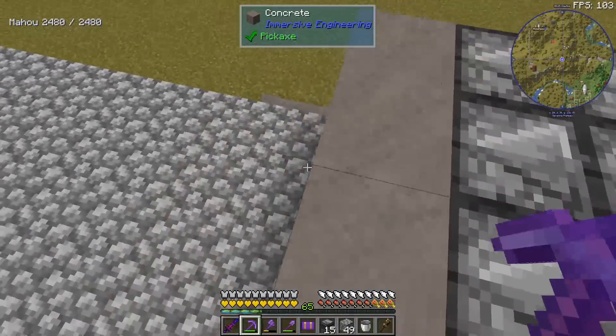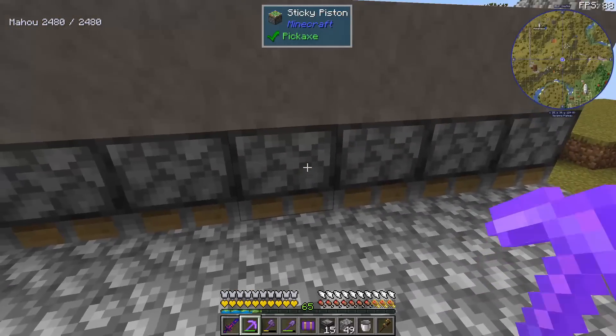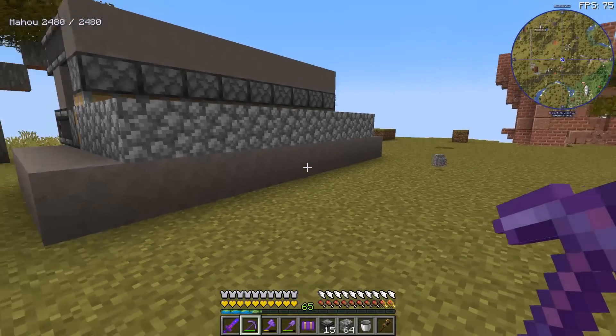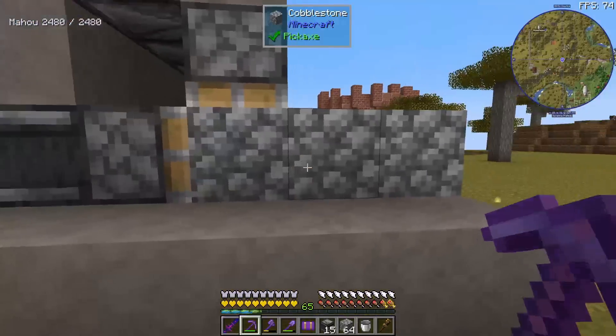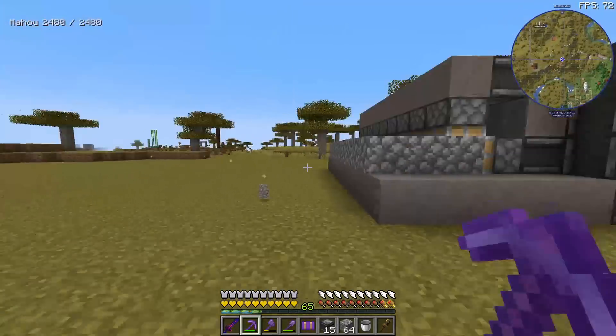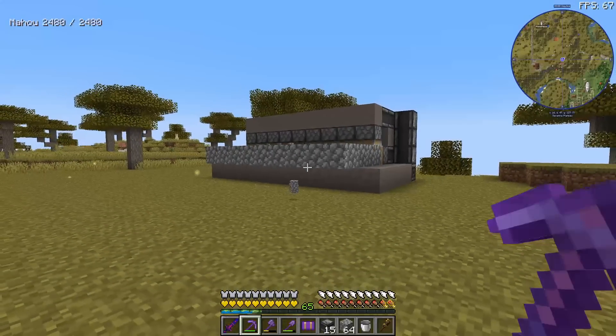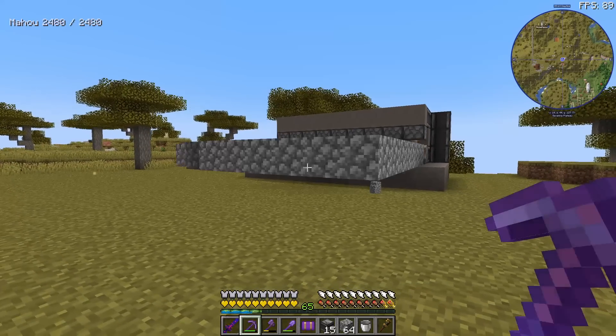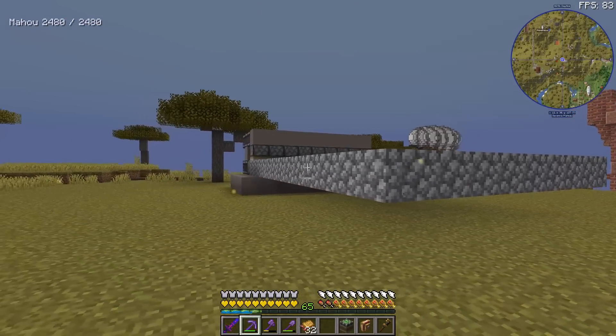The signal going through the bottom row is going to be read by observers which activate the normal pistons. The signal going through the top row powers this block and activates the sticky pistons. The piston is only going to push 12 blocks, which is why we have three over here. Let's activate the clock — nice! I think it could be faster; three seconds is too much, but nothing is misfiring.